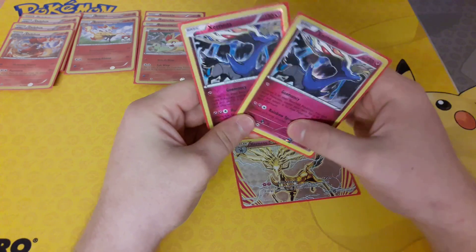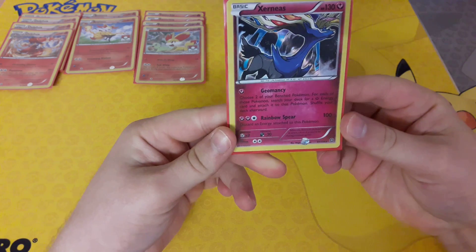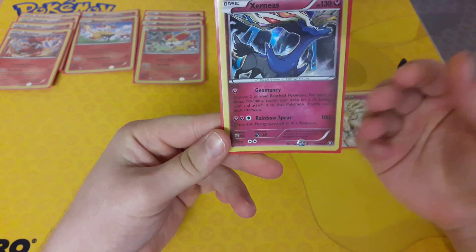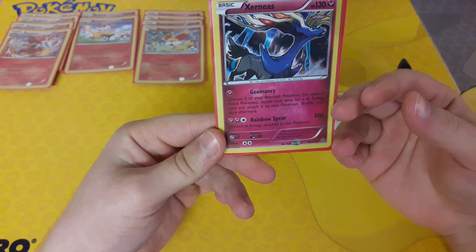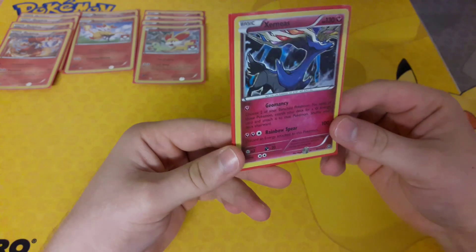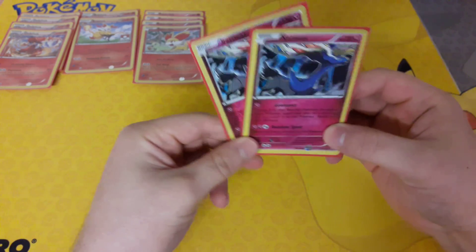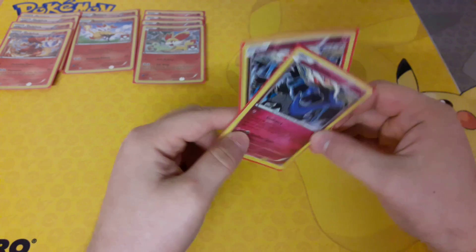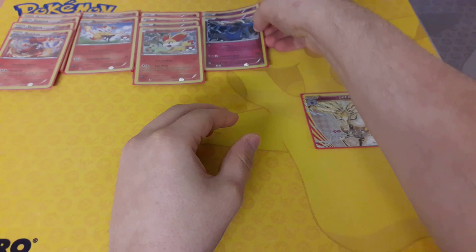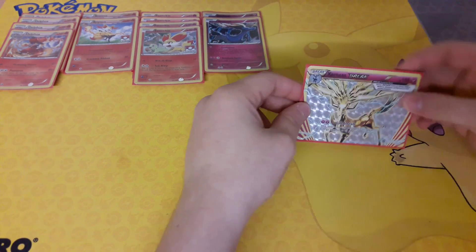We also run two Xerneas to go with that Xerneas Break. Xerneas has the attacks Geomancy and Rainbow Spear. Geomancy lets you choose two of your Benched Pokemon — for each of those Pokemon, search your deck for a Fairy Energy card and attach it to that Pokemon, then shuffle your deck. It's a very good attack, especially to accelerate energy in this deck. With this deck you're aiming to start off with Xerneas, especially if you're going second.